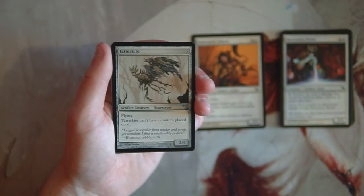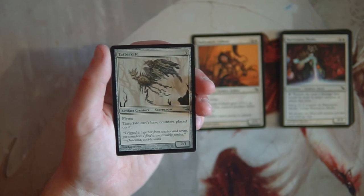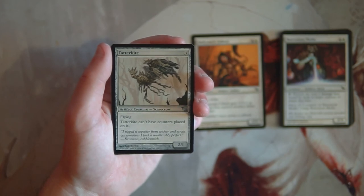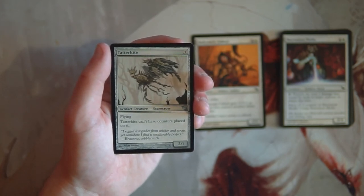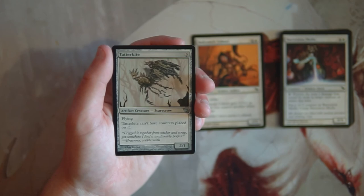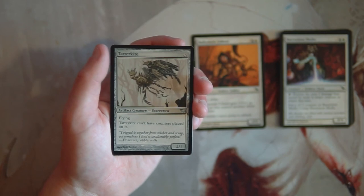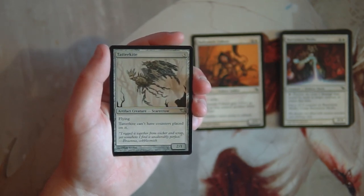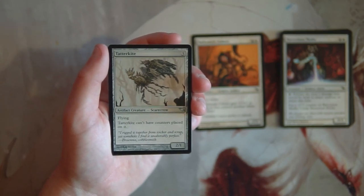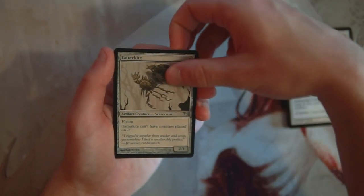Tatterkite is another scarecrow — a 2/1 for three with flying that can't have counters placed on it. That's actually pretty key in this format since wither is a prominent mechanic. Creatures with wither just can't really touch Tatterkite since it can't receive negative one counters. It's also generic mana so it can go into any deck and will always be a decent three-drop. To keep ourselves open, this might be a better pick than the cohort.